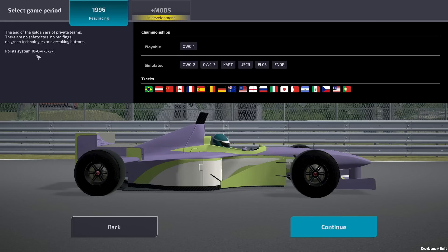We can select a game period - currently it's 1996, only available with real racing mods which are in development. Apparently this game will be moddable. We have the OVC One championship on a 10-6-4-3-2-1 point system, meaning the top six cars get points. No safety cars, no red flags, no green technologies, no overtaking buttons - basically just racing. We have 20 tracks available from the game start.